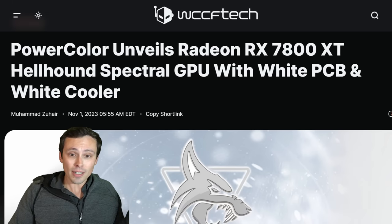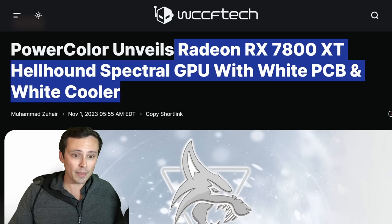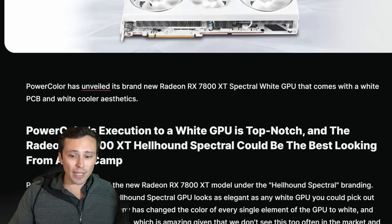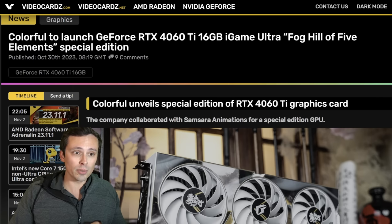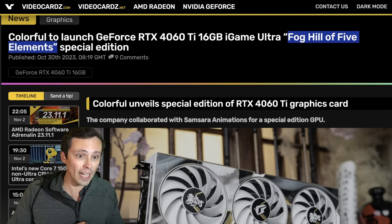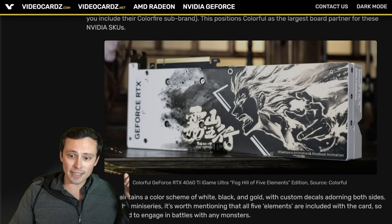We're also seeing PowerColor unveiling a Radeon RX 7800 XT Hellhound Spectral GPU with white PCB and white cooler, which gives another option for white PC builds. And Colorful is launching an RTX 4060i 16 gigabyte iGame Ultra with a five elements special edition featuring some unique designs.